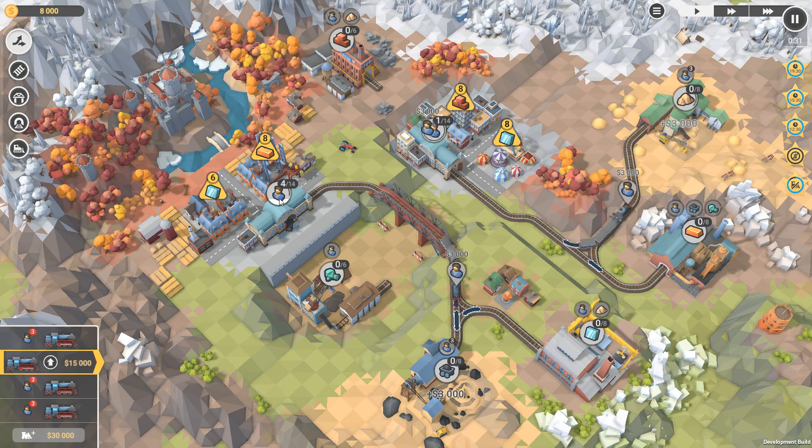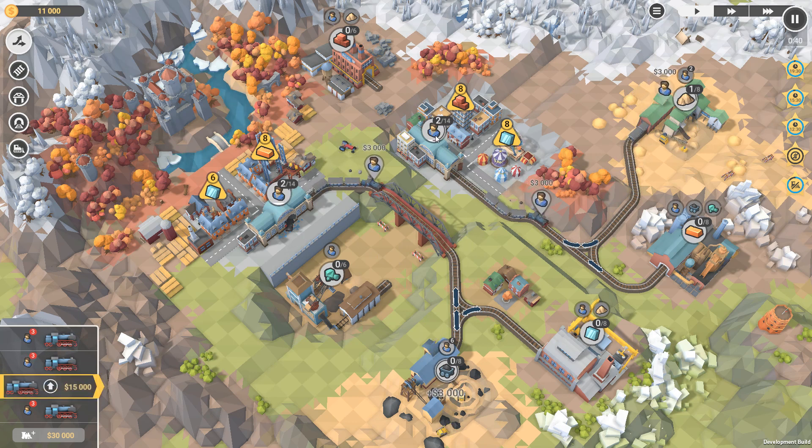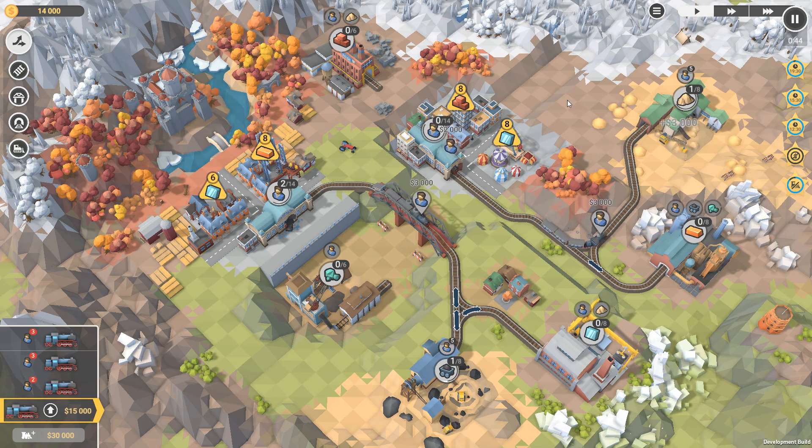The tricky thing here is that there's not really that many places to connect this section here to this section here. As best as I can tell, we have to connect a bridge either across here or across here to make that connection. I think we'll try for a bridge here to begin with, because a bridge between there would be pretty good for making bricks, but down here would be good for making glass.